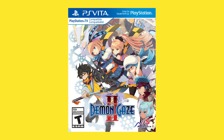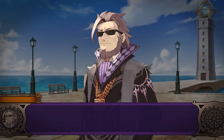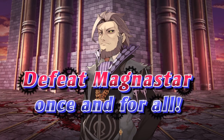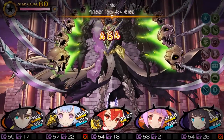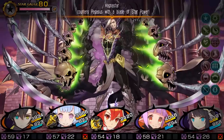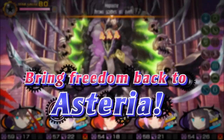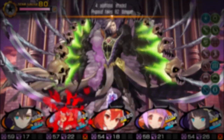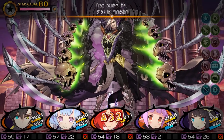Next up is Demon Gaze 2, a follow-up to the original Vita exclusive, released in November on both Vita and PS4. The original was only available on Vita, so this is probably where I'd play it. The game is a first-person dungeon crawling RPG with turn-based combat and social elements that let you build relationships with other characters and even date your party members. Demon Gaze 2 has the player as part of a rebel group fighting against a demon gazer who has brainwashed the city's citizens. Over the course of the game you can recruit 16 demons, which unlike the first game can also form your party.